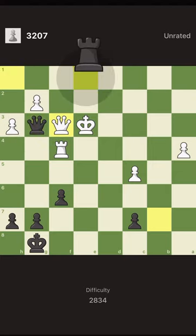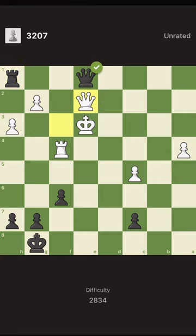If we check with the rook again, the king goes close to the rook and our queen is under attack — we cannot do much. So let's give a check with the queen. Here is the only part where process of elimination doesn't help.